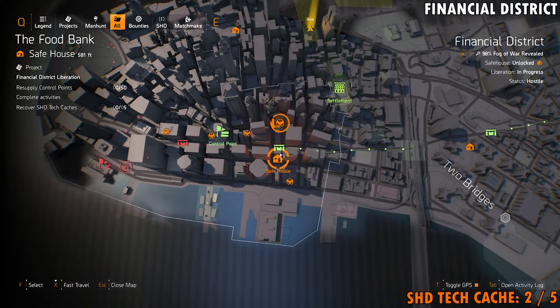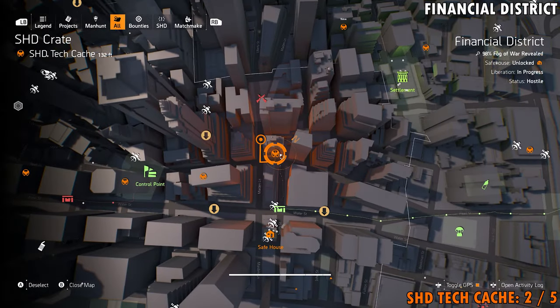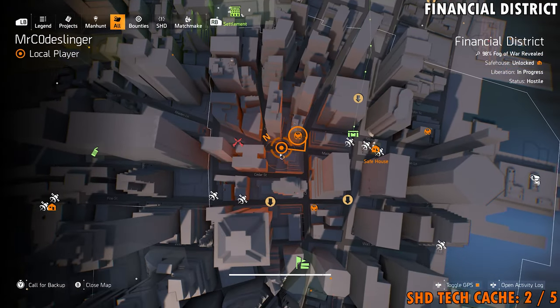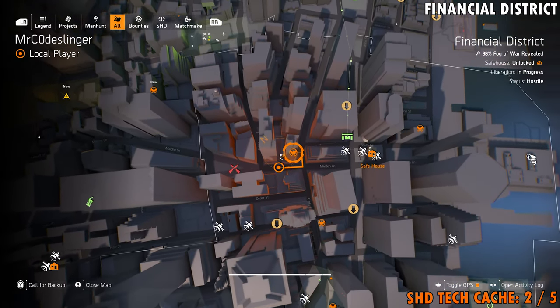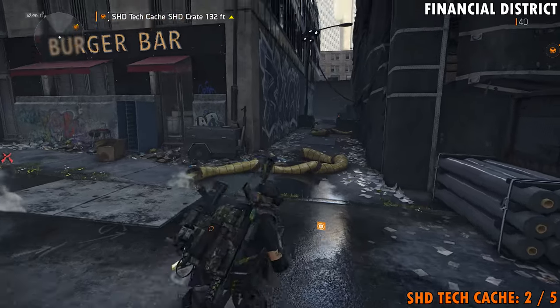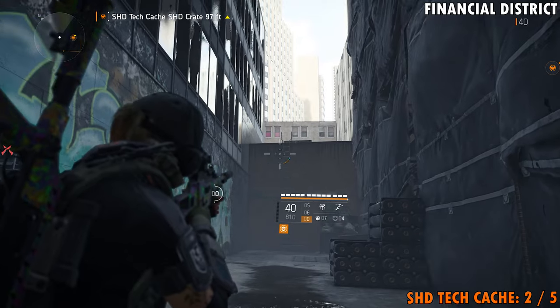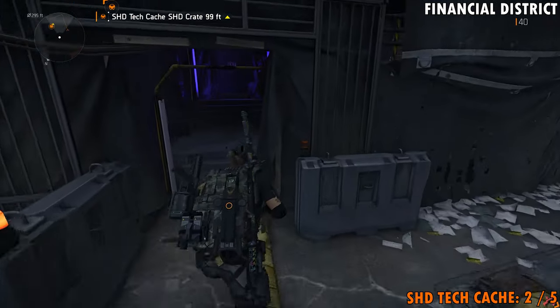Shade Tech cache number two in the Financial District will be located north of the Food Bank safe house, right up here. In order to get to this one, put yourself on the north-ish side of the building, right about where you see me on the map, looking down this alleyway. You know you're in the right alley because you'll see this burger bar sign. One quick note before we go inside: if you head up this ladder and around to the left, there is a weapon crate in case you're looking for stuff like that.